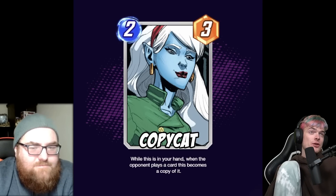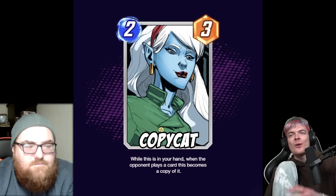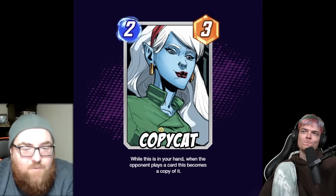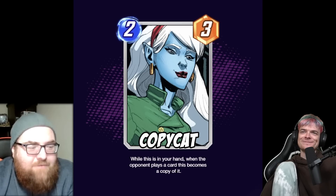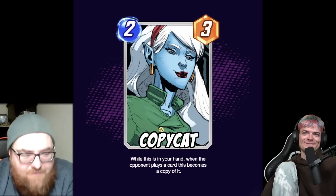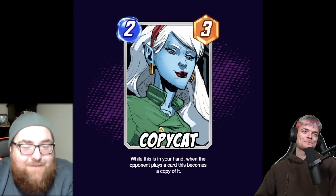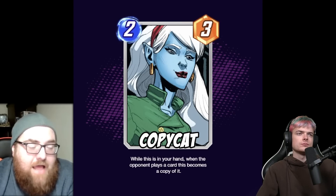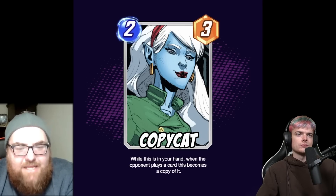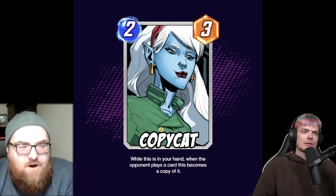The next card is Copycat. She's a two energy, three power card and she reads: while this is in your hand, when the opponent plays a card, this becomes a copy of it. This is one of my favorite cards Willow's made. The first interaction I love: if my opponent Arrows me on five and I have Copycat in hand, now I can Arrow them right back.